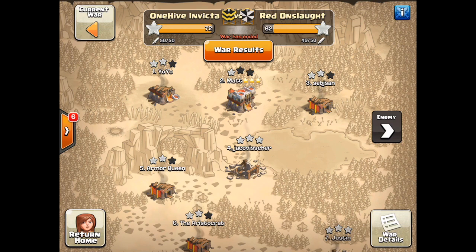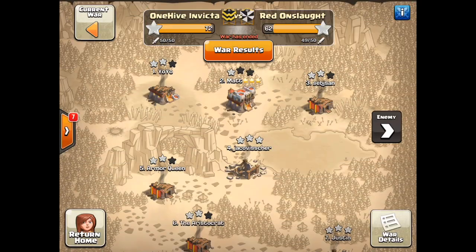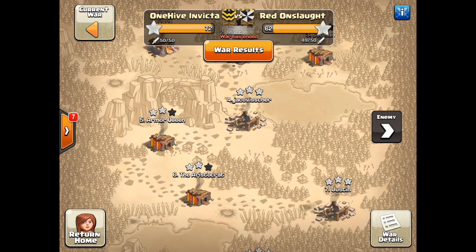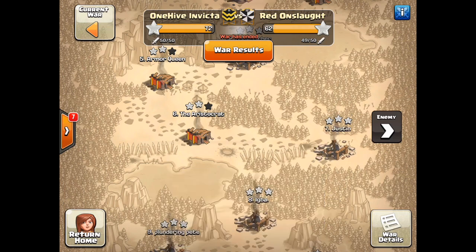Here are the basic war statistics for the Red Onslaught war: 72 to 62. You'll see that they had one attack that they didn't use. 22 triples to 14 triples — Town Hall 9s really got it done quickly. Total destruction 95 to about 91. Looking at the bases, you can see a miss on Matt; they could have used that extra star. Town Hall 11s struggled to triple any of our Town Hall 10s. They did get one of our 10s tripled, and that was actually a triple by one of the Town Hall 11s.